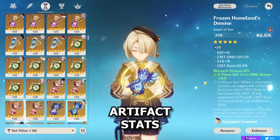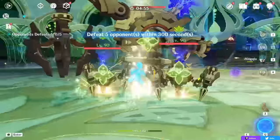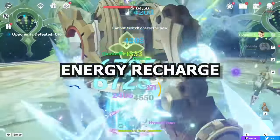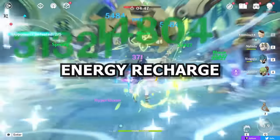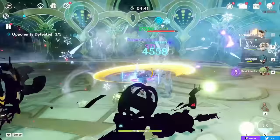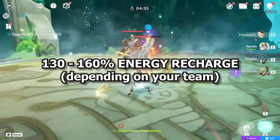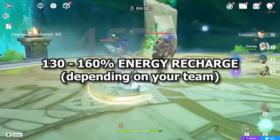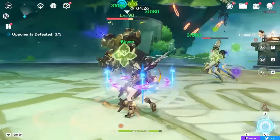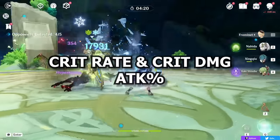For the stats you're looking for on Freminet, it depends on your playstyle but you want to maximize your damage. First, you need enough Energy Recharge to spam your burst on cooldown, which allows you to spam your skill far more efficiently and do way more damage. Freminet's exact ER needs vary heavily based on team rotation and playstyle, but a general range to target is around 130 to 160 ER. I've been playing him on the lower end, but many teams — especially without Favonius supports — may need a bit more, so test what works for you.